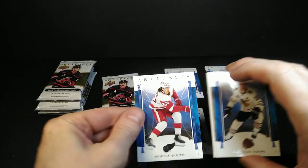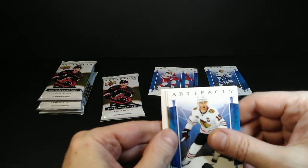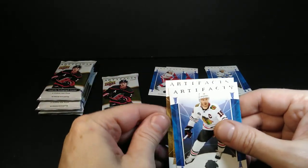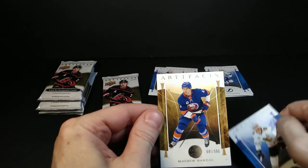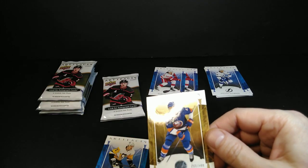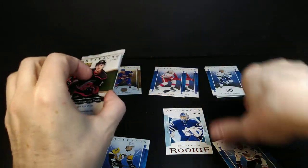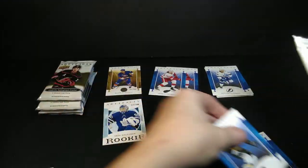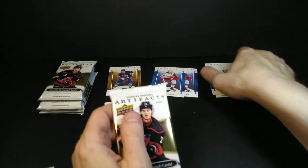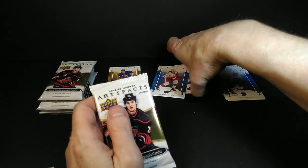Toews — the veteran. What's this one? There we go — Mo Sider again, a Barzal out of 599. So that's the Artifacts Stars SP. Okay, so I got a star, a rookie, and a ruby so far.